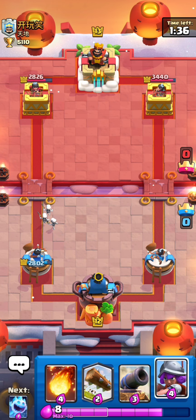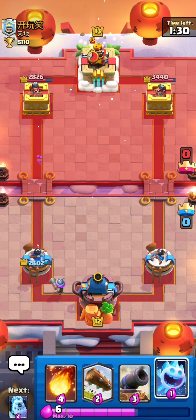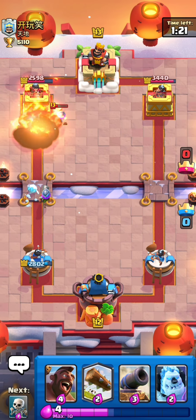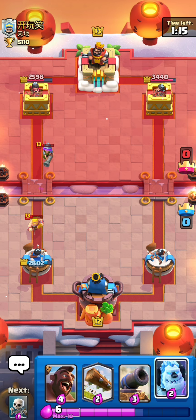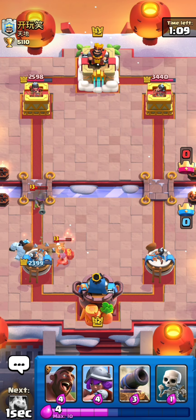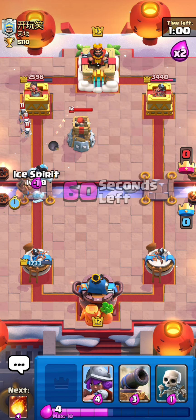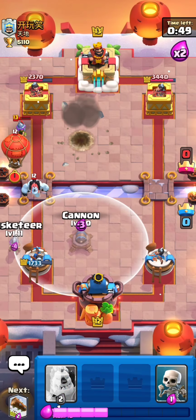Let's cycle with some skeletons. I'll put a musketeer in the back. He's playing miner — I think he's a good player. Let's get the value from the musketeer. He played barbarian barrel. The miner showed up and I didn't expect it — well played. Let's put a hog rider and an ice spirit. The ice spirit is good because we destroyed those skeletons.